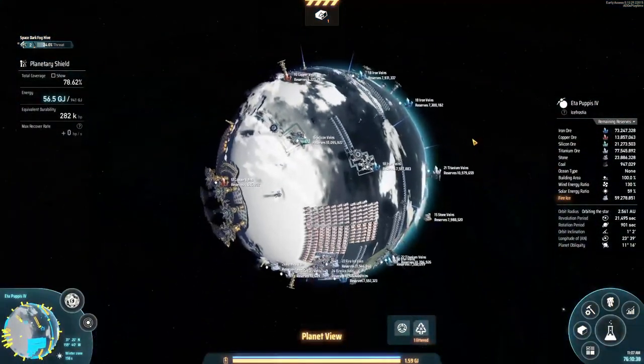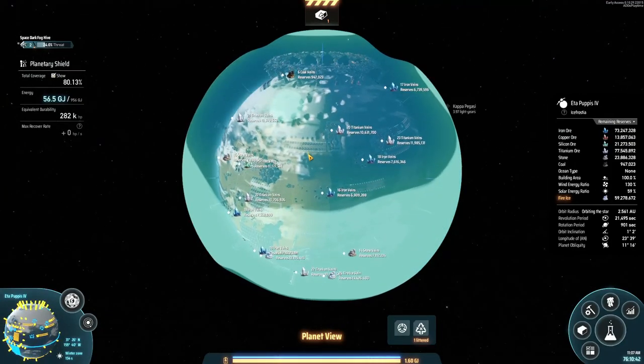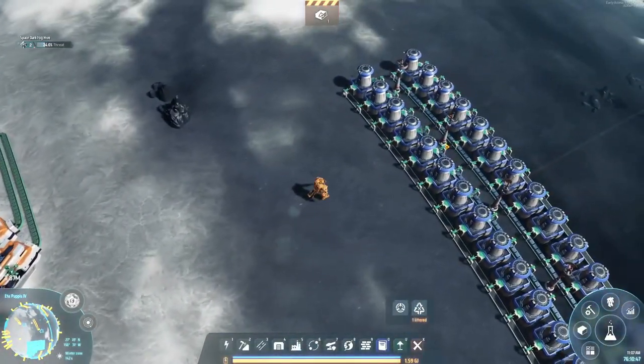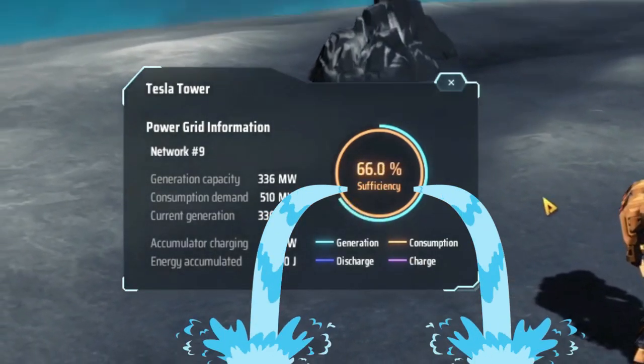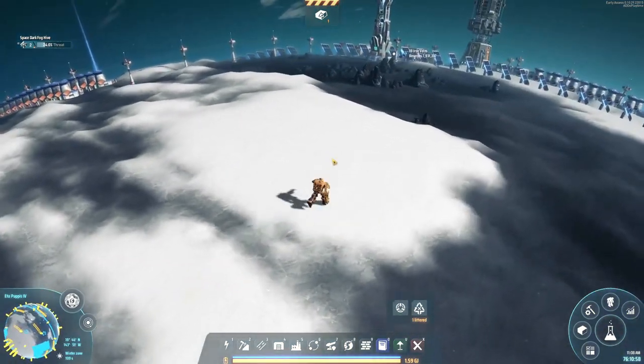With the last of these planetary shields getting put up, we are feeling pretty protected — we're looking at about 79 percent, and they're coming online now. But our power grid really hurts. It's so painful. We really should get the deuterium up and running. I think I can squeeze everything for the deuterium fuel making right here, since this is strictly a resource planet and there are not too many things we want to build.